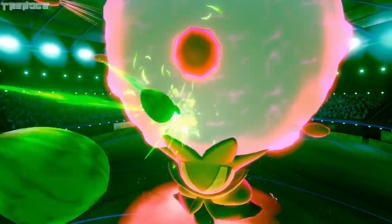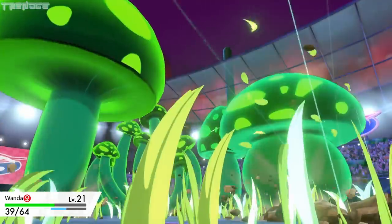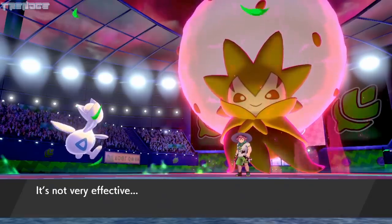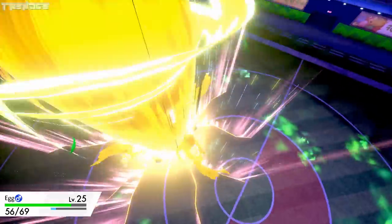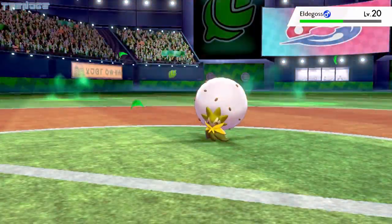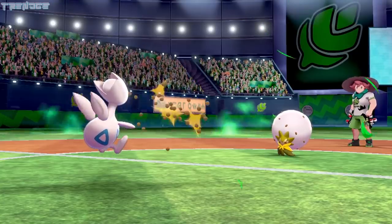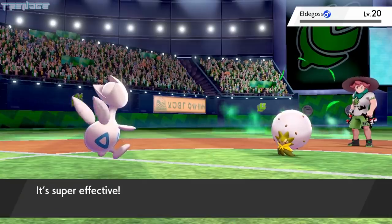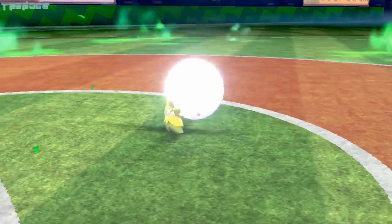Thankfully, Gossifleur is unable to attack on the next few turns, and Metronome becomes Stomp and Stomping Tantrum, taking out Gossifleur. Milo's Dynamax Eldegoss uses Max Overgrowth and takes Wanda out in one turn. We send out Egg, and Metronome becomes Infestation. Max Overgrowth isn't very effective against Egg, given that he's part Flying-type. Eldegoss goes for Max Strike on the next turn, but it doesn't deal very much damage. After a couple more turns, Egg uses Double Edge and restores some health with the Citrus Berry. Eldegoss takes damage from Infestation, and Metronome becomes Bug Bite on the next turn, bringing Eldegoss down.